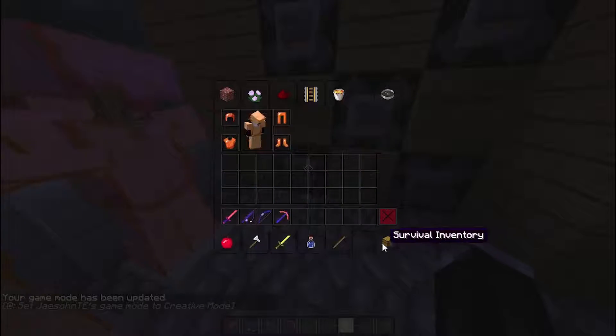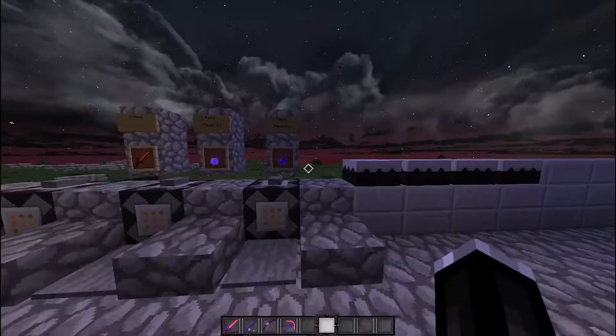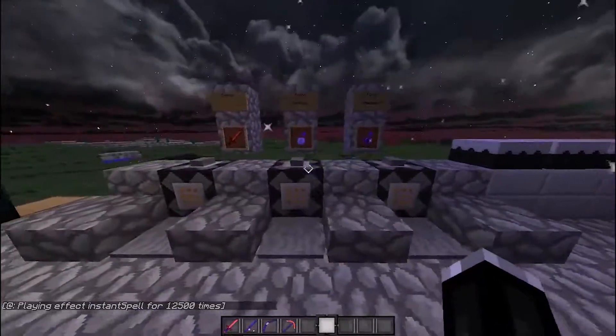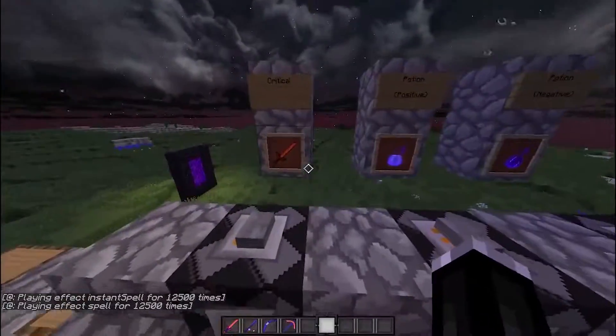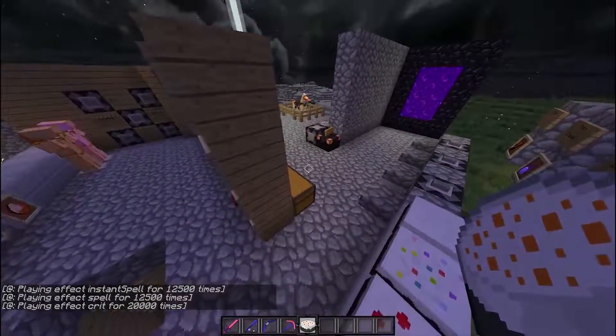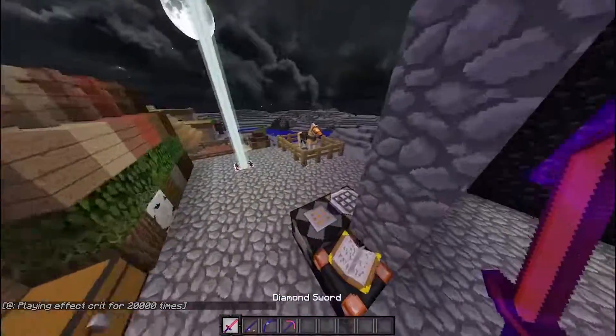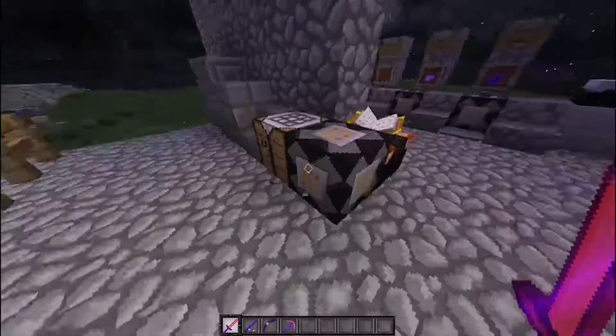Just so you guys know, there is clear GUI, which is always a bonus. Next we have particles and some textures — here are the negative effects, positive effects, and criticals. The cakes have different textures, and vines and some other blocks have connected textures as well.